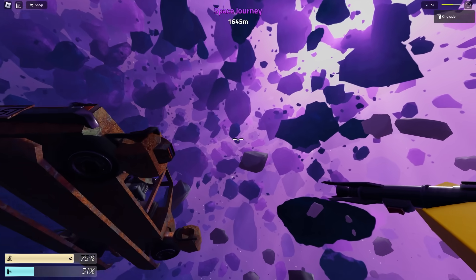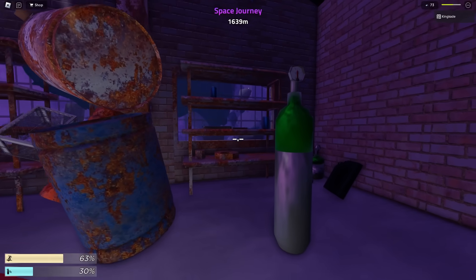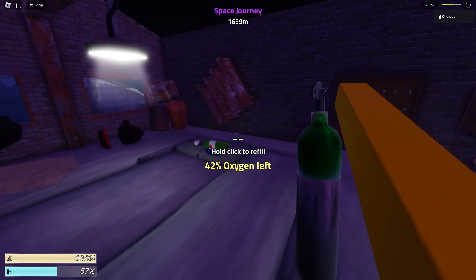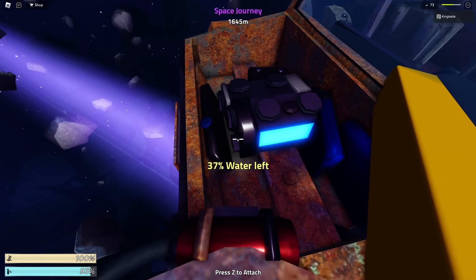That lightsaber was actually pretty good. We did take quite a bit of damage. Let's go ahead and loot this place. There's water canisters. We also need the oxygen, so we'll go ahead and use up all the oxygen from these containers. Let's bring these over and check our radiator. We did still have quite a bit of water. The only way to heal in this game is by eating food, so we got to make sure that we do eat that. I guess our radiator didn't even need water, so we didn't even need to stop here.